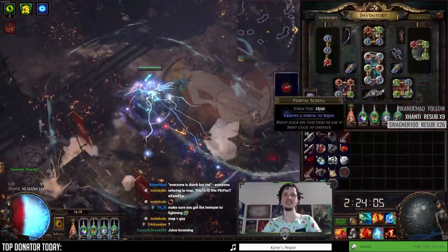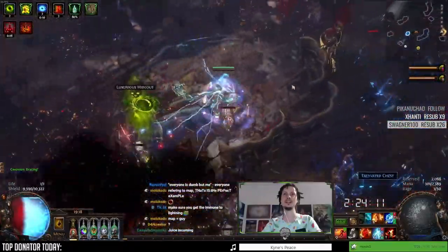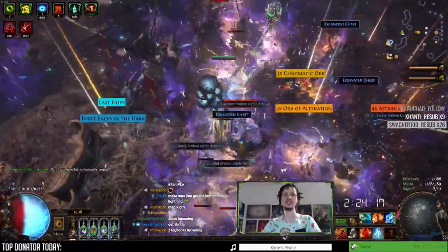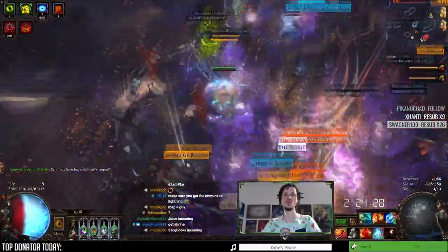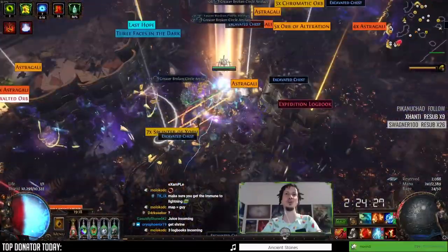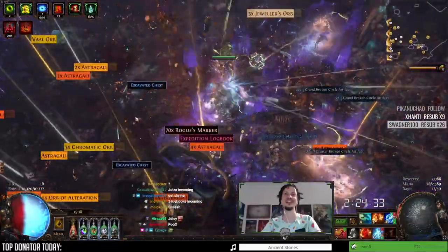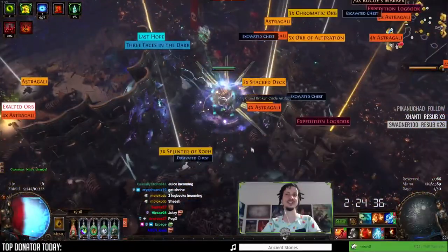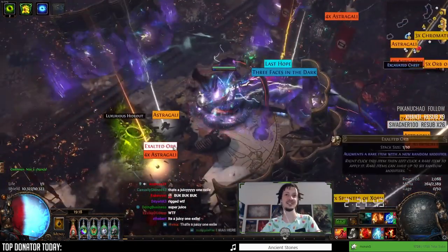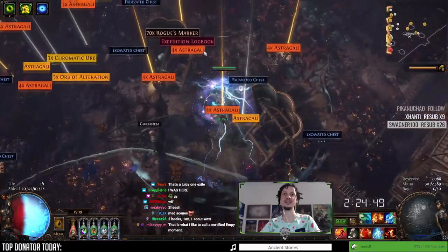Let's go Red. Red is done. Let's go Blue. Blue is done. Let's blast it with random projectiles. The Scout — Exalted Orb. What is that? Book, book. Holy shit, this was a pretty cool one. There's another book. Oh my god. And the amount of Astragalli — not a chance. That was like one X, two X. Let's take the triple book.